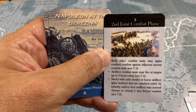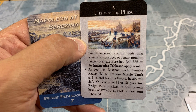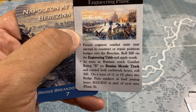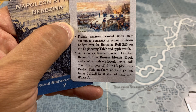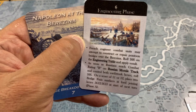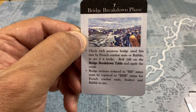Phase six is the engineering phase, when French engineers can construct or repair pontoon bridges. As units cross these pontoon bridges there's a heightened risk that they will collapse, so you have to repair them. Also, once the Russians reach combat rating B on their morale track and control both earthworks hexes, the bridges will be destroyed. Finally, the bridge breakdown phase requires checking each pontoon bridge used that turn by French combat units or rabble to see if it breaks down.